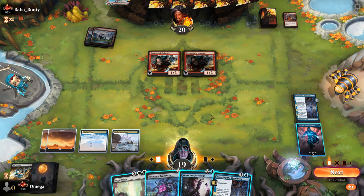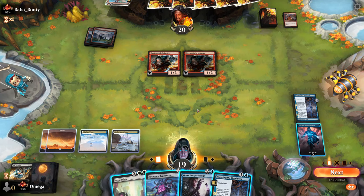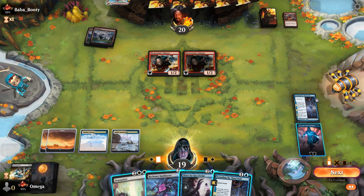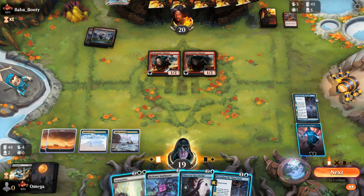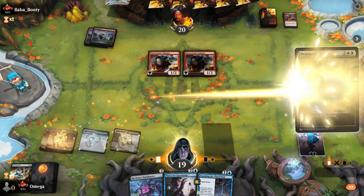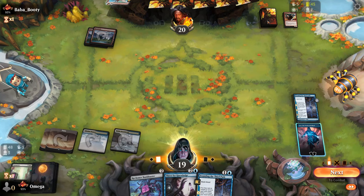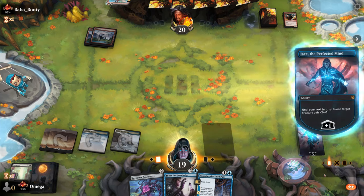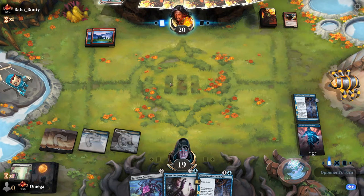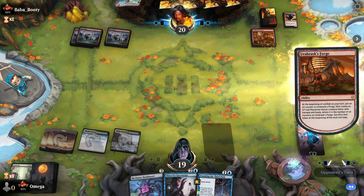We have Jace at five loyalty — that's no joke. We could Depopulate if we want; that's not a bad play. Do we mill him for quite a lot? I think we just keep passing Jace and see where we go with it. Whatever he plays, we can just Soul Partition it again or Depopulate.